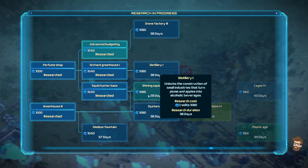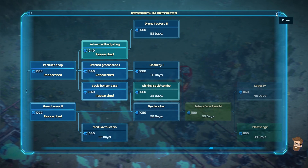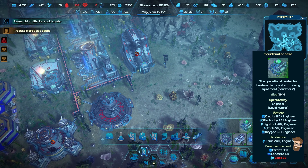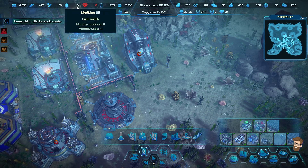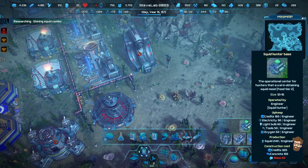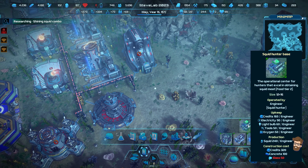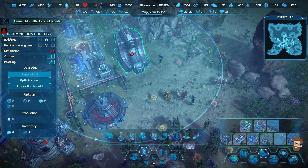Shining Squid Combo is going to be research next, because that one - put it next to Illumination Factory - gets a 10% production bonus. Squid Hunter Base is kept up by a person, at least more basic goods. This needs 60 light bulbs and takes 50 glass, so this building does need to be online to keep the Squid Hunter Base operational.